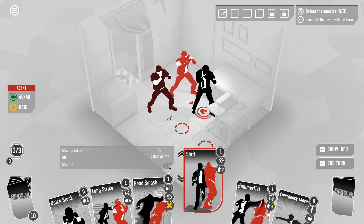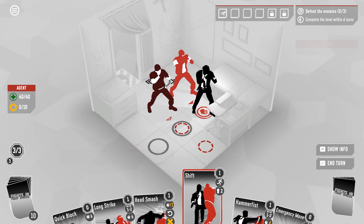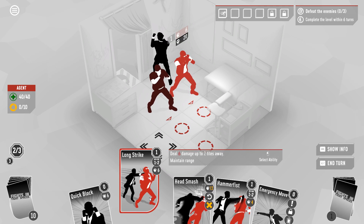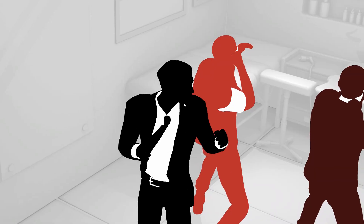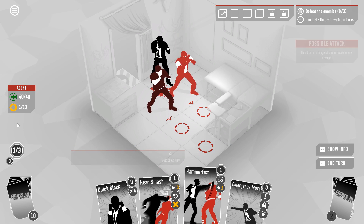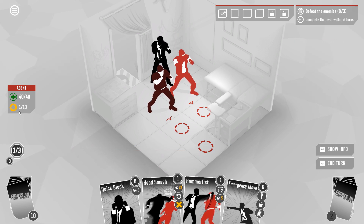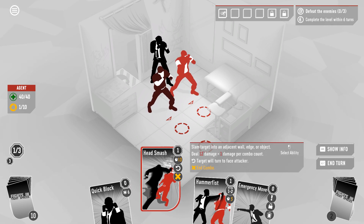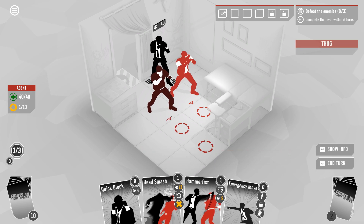For right now let's just not get punched. We have this shift card that'll let us swoop right past this guy. Then I'm gonna crack him in the back of the head a couple of times — a long strike into a hammer fist. You can see each time we do an attack we gain some combo, and each time we move without attacking we will lose a combo. I don't know if getting hit interrupts your combo or not — I guess we'll have to watch out for that.